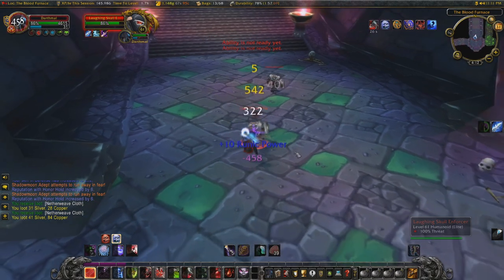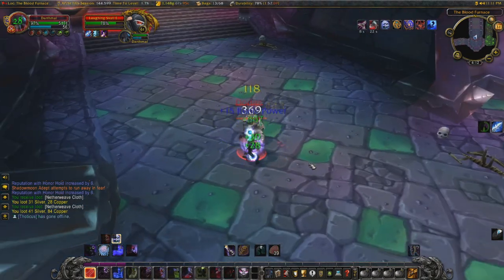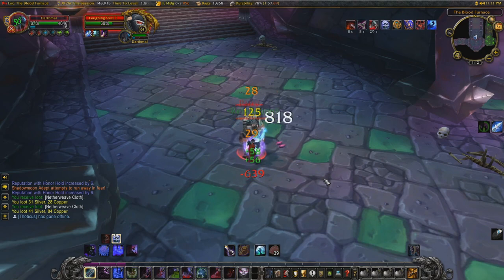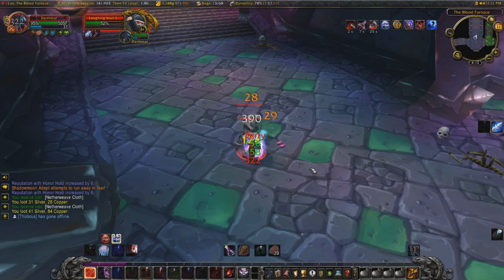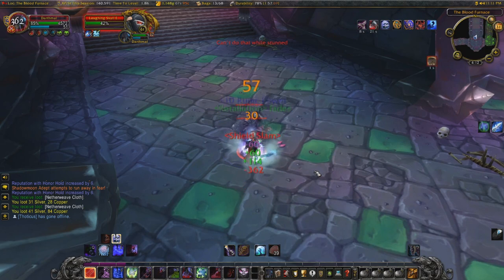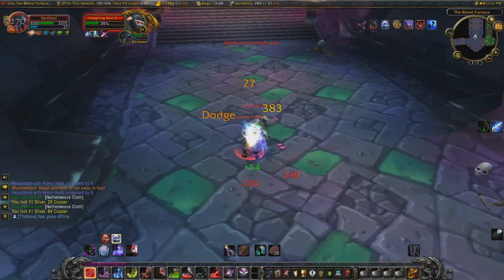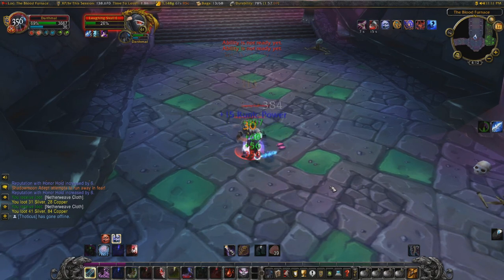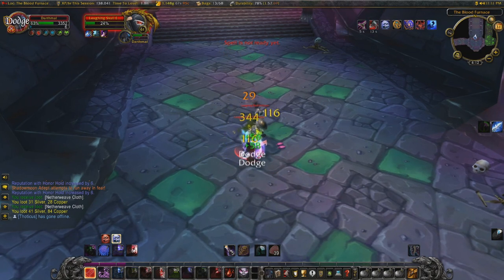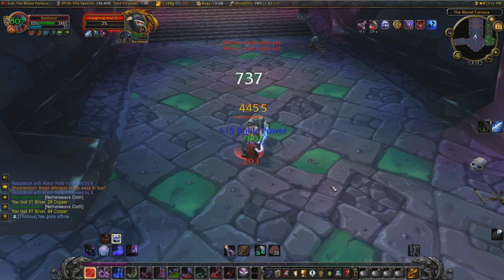They don't run away from you when you get them low health, so it's easy to kill. Just spread your diseases, keep them up, keep them ticking. Bloodworms doing the work, getting the health back, Death Strike getting the health back. If you need to, use your Mark of Blood or Vampiric Blood - both are really good for regenerating health if you find yourself in a sticky situation. I do get into a sticky situation at the top of these stairs where the rogues are, and I'll explain that in a second.